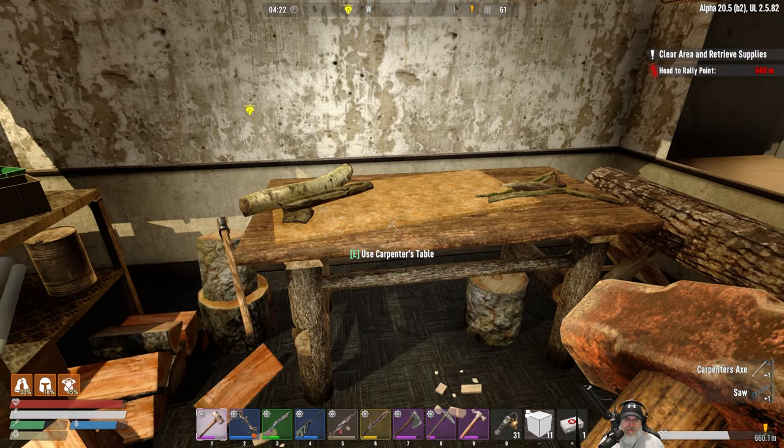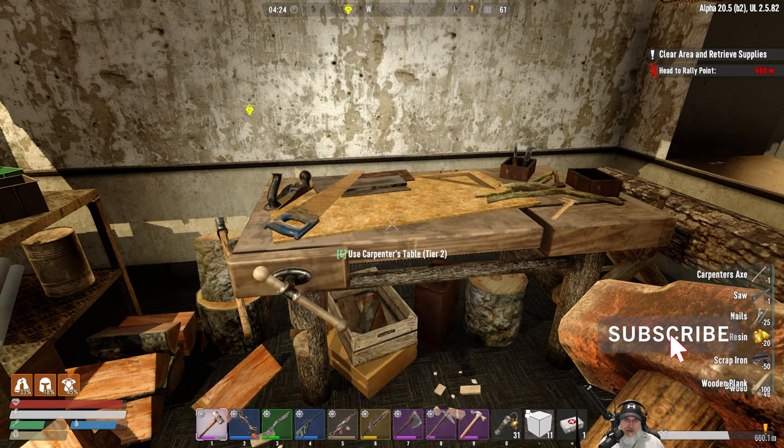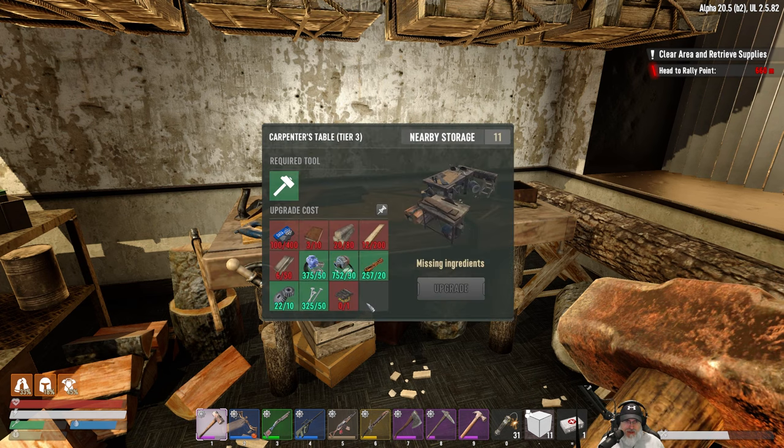If we go to the upgrade, everything else we already have. I really like this pulling-from-the-chests feature, it's really cool. Let's go ahead and upgrade this now - boom! There she is, tier two carpenter's table! Isn't that awesome? We could still take this to tier three at some point.